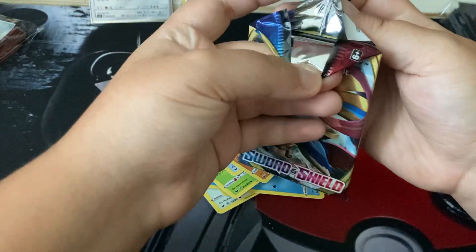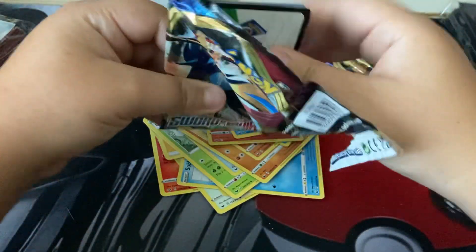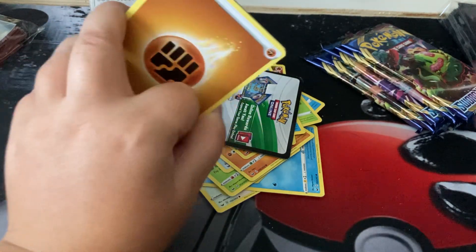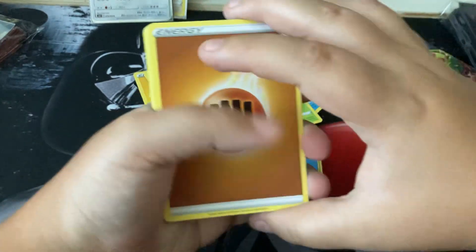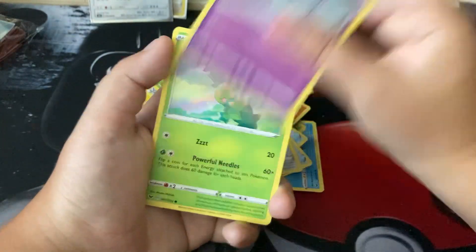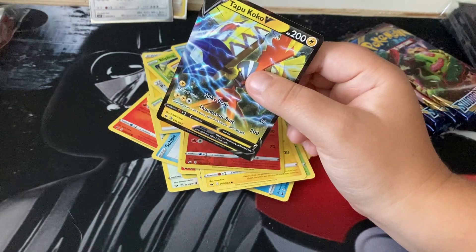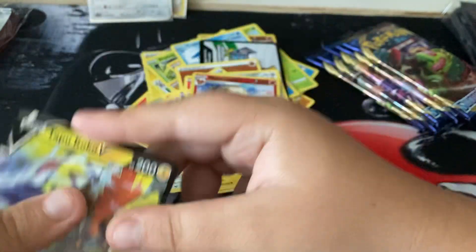Let's see if we can pull something. I thought I messed it up because my fingers split but that was just the reverse holo. Oh — Pikachu, Lion Tails, and Copperajah V. Not bad! Now this is a rainbow rare...